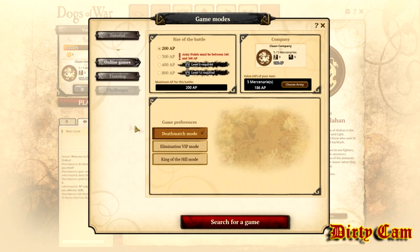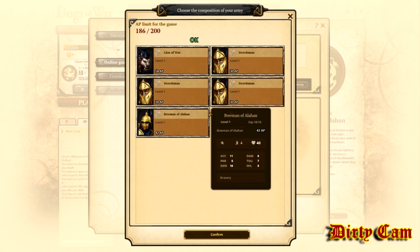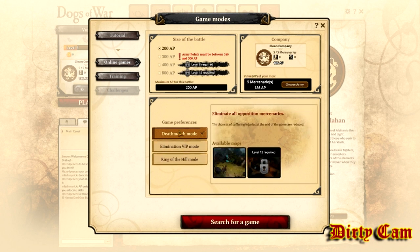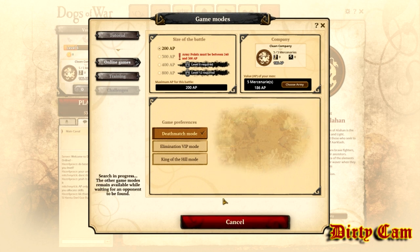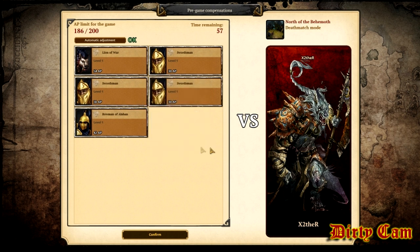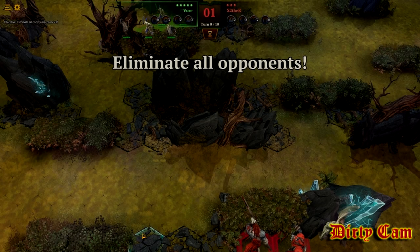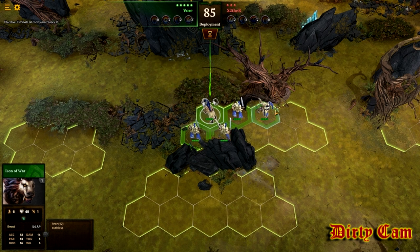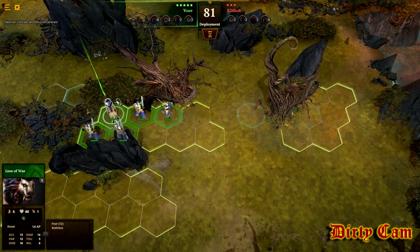So we'll go ahead and get into some PvP right now. Over here it shows you the value of your men — when you've got more guys you might want to choose your army accordingly, but you can always add it up on your own. We'll just do deathmatch, let's get it going. You get one more chance to finalize before the match starts.